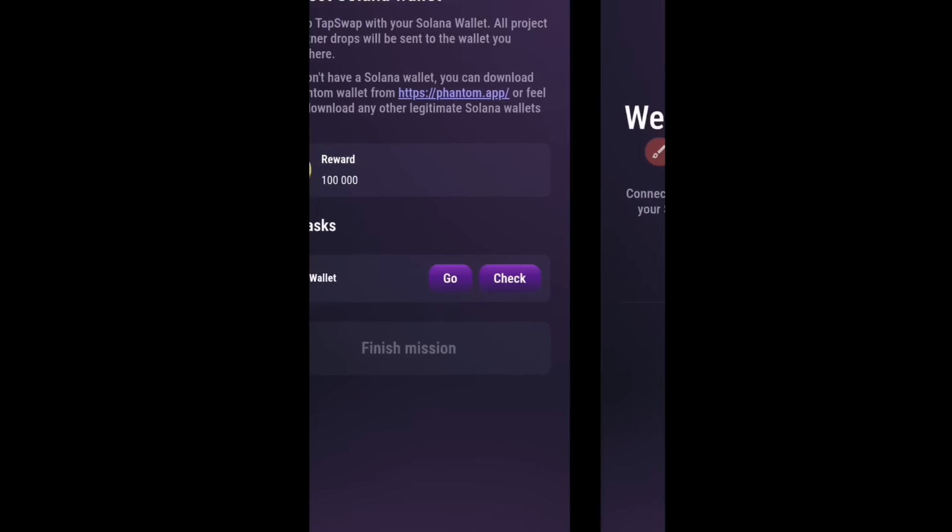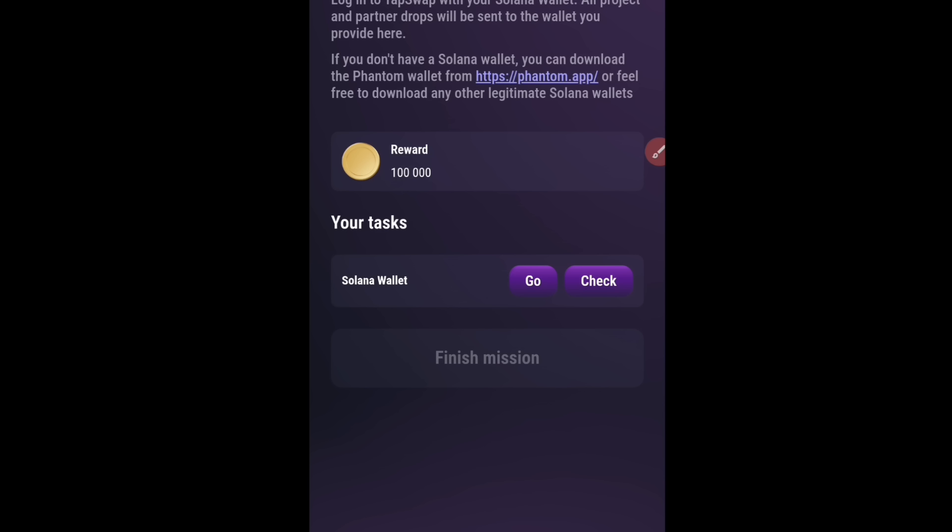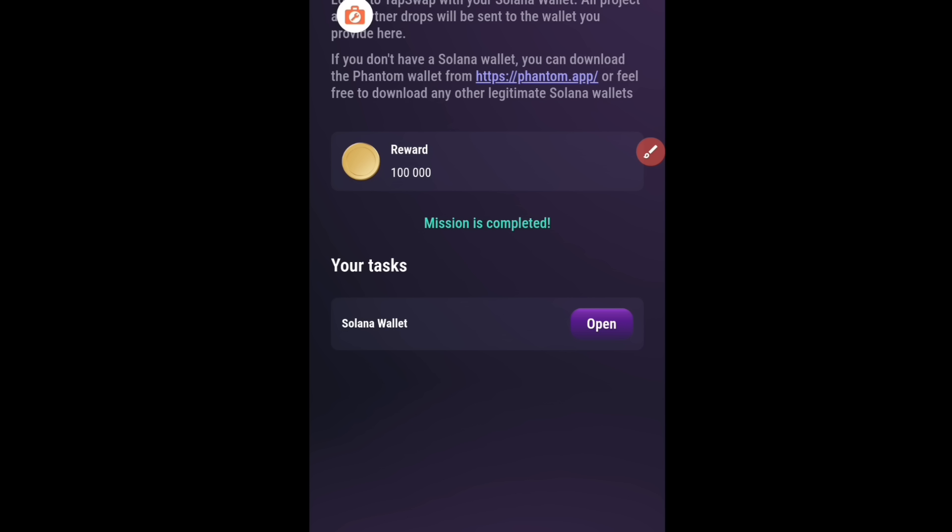Now let's go back to our Tapswap to confirm if it has been detected. Click on Check to confirm. Go back and enter again to click on Check. It's going to take about 27 seconds — I'll just pause this video and play it back once it's done. As you can see, the mission has been completed. You can click here to check the status of whether the Solana wallet is connected. As you can see, it has already been completed. This is how you can connect your Solana wallet easily.